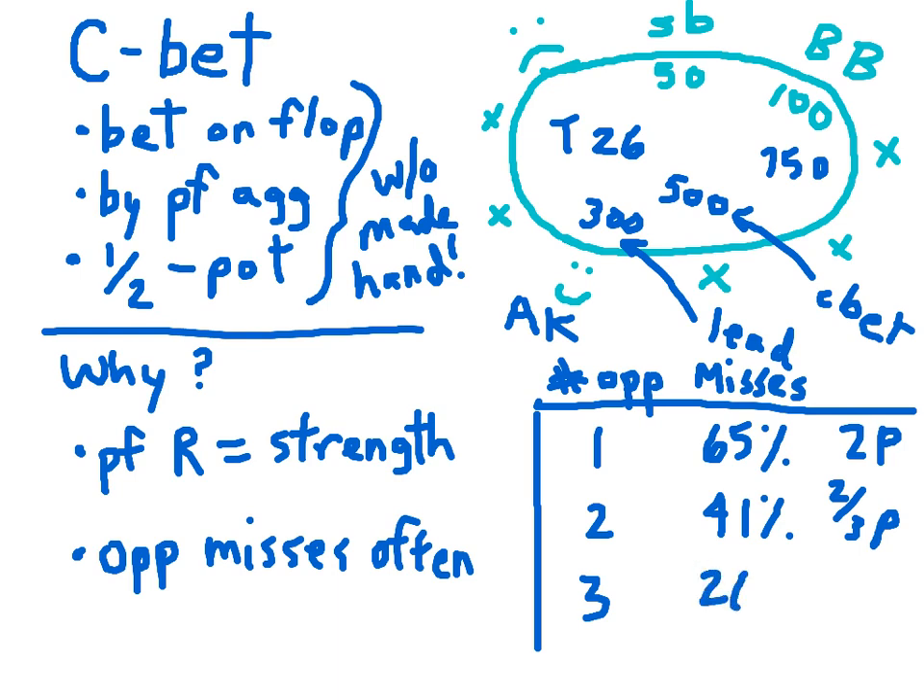Against three opponents, only 26% of the time will none of them connect with the flop, and a break-even continuation bet here would be one-third of the pot. But remember, the recommended size of a C-bet is between half the pot and a full pot. Against one opponent, two times the pot is a massive overbet, so a bet between half and the size of the pot still leaves plenty of profit — the continuation bet against one opponent is a very profitable strategy. Against two opponents, we recommend a continuation bet only between half and two-thirds of the pot.